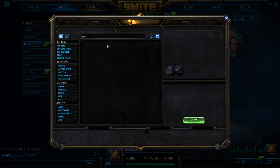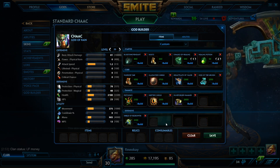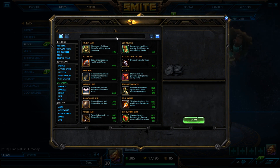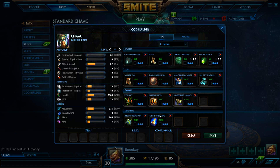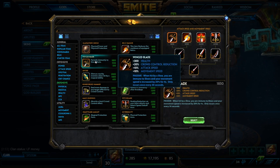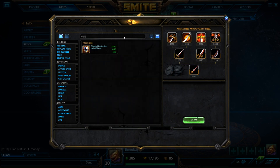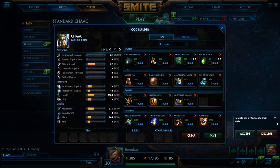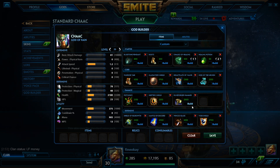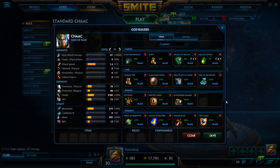Other items good on Chaac: Shield of Regrowth has been useful because of his heal — he'll be so fast that enemies can never escape his Rain Dance slow. Mantle is always an option for CDR and the passive that keeps you alive late game. Winged Blade is situational if they have a lot of slows. And of course you can always go Void Shield on Chaac if you need the pen. I would go Void Shield instead of Shifter's if building Void Shield. So this is a pretty standard build on Chaac.